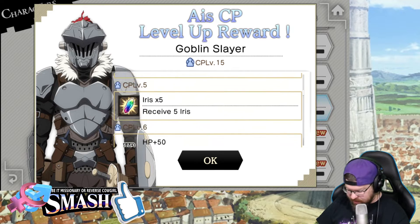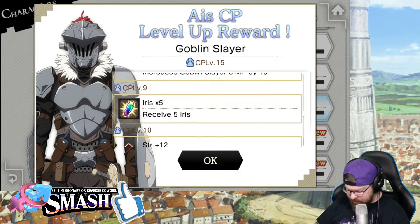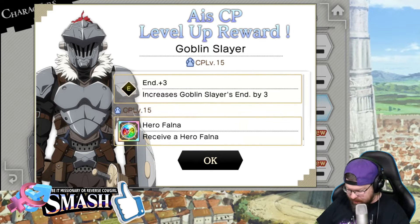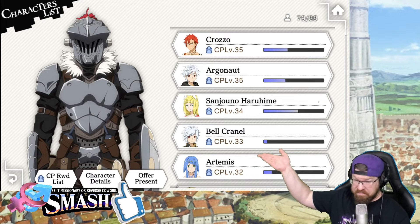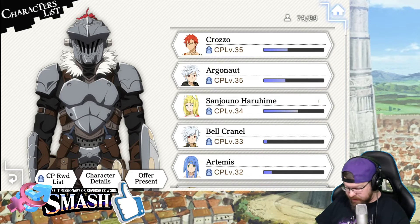What did we get this time on the Eris board? Agility 10, Iris 5, Dex 5, more Iris 5, HP 15, MP 10. Actually it looks like it is about the same stuff. So I get a ton of Iris, and I have upgraded my Goblin Slayer pretty extensively.